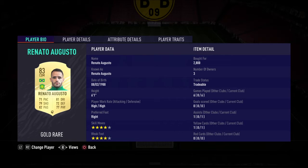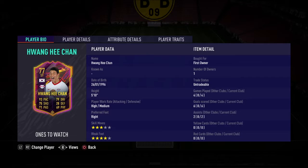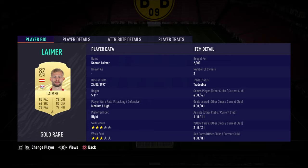Then we have a really good duo at CDMs with Renato Augusto, who has four-star four-star, and Lamer — probably pronounced differently. I should go over how much I bought these for. I bought them pretty early on: less than 2k, I packed him actually, he's just over 2k, almost 3k, and just over 2k — so all these players are super cheap. They're probably even cheaper now. All of them have been doing super well for me. Just look at this guy's stats: 85 pace, defending 77, physical — great stats for CDM.